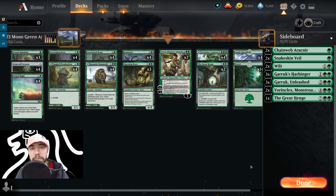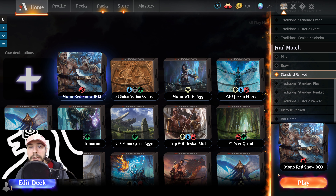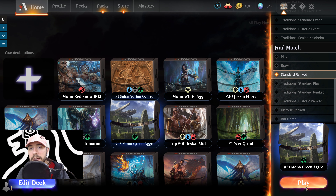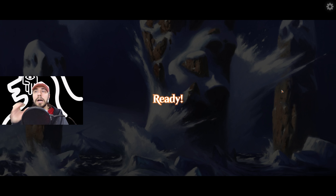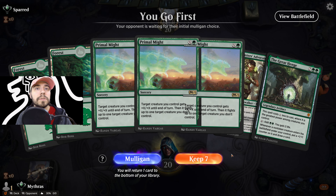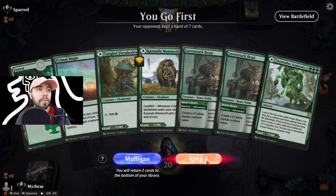We're going to hop into some competitive magic now. Let's take this Top 25 deck by Rint into action — Standard Ranked. For those on Twitch, you've seen me play a lot of these other decks too, including Mono Red Snow and the number one Sultai Yorion deck. Today it's Mono Green Aggro. We'll have to mulligan this opening hand — not a good start. The next one is a little better because we can do some ramp, so we'll keep it.